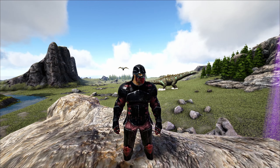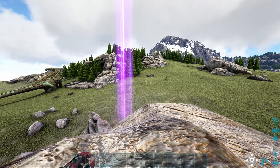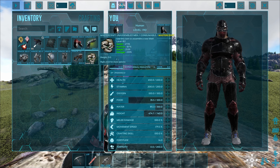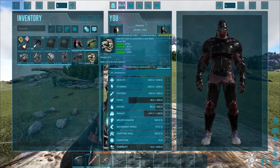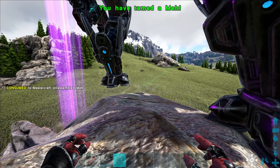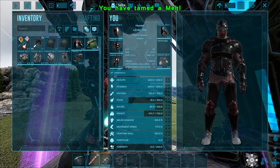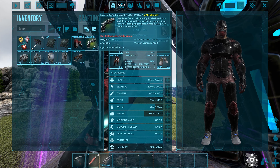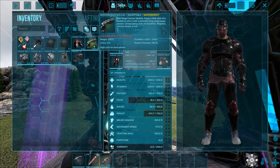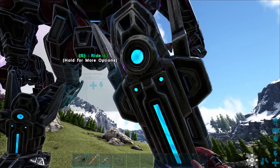Hello guys, so today we're going to tame a titanosaur. I have this mech, a mastercraft one that I'm going to use — it's quite a good one actually. So let's tame it. I have it, this MC mech, and it basically shoots cannon shells, I think they're called.